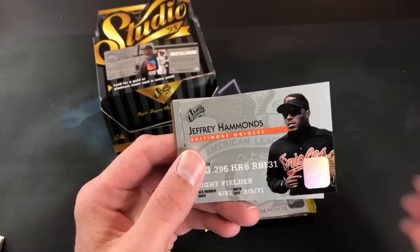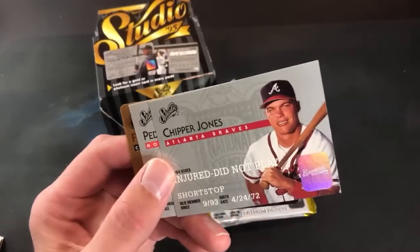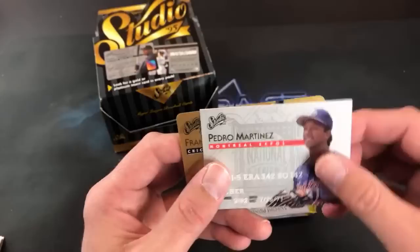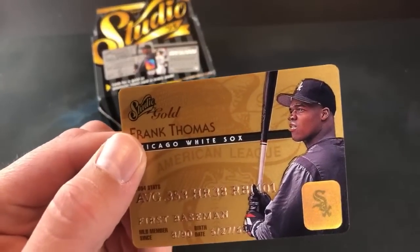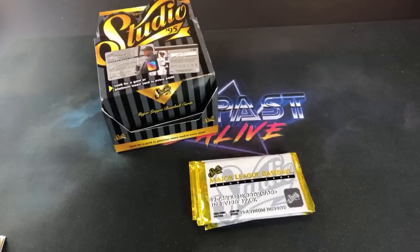Jeffrey Hammonds — a big bust, a lot of hype back in 92. Chipper Jones — not a bad one there. And Pedro Martinez, and looks like the Big Hurt follows that up. Frank Thomas gold card — so far a nice stack for Joseph Burrow.